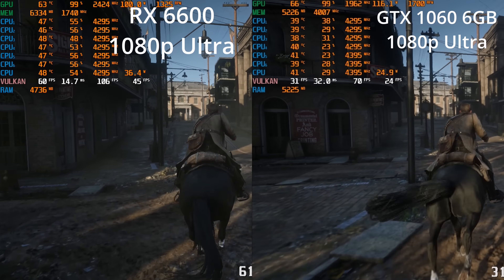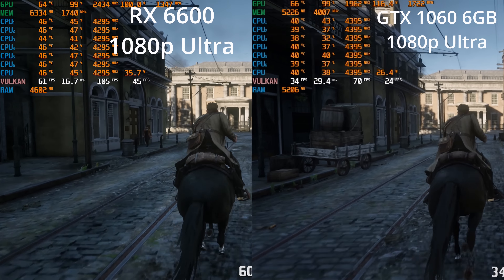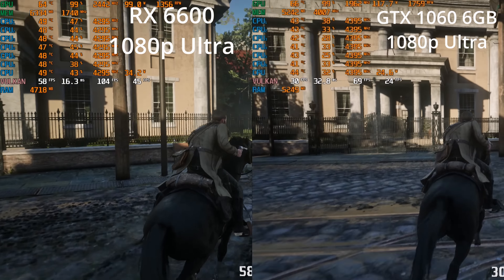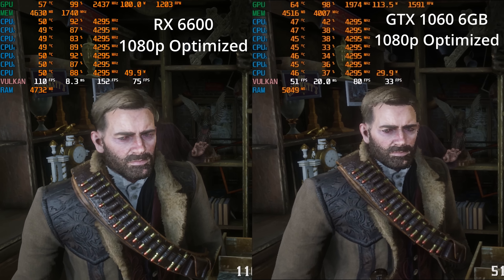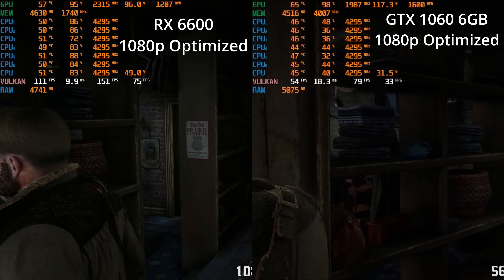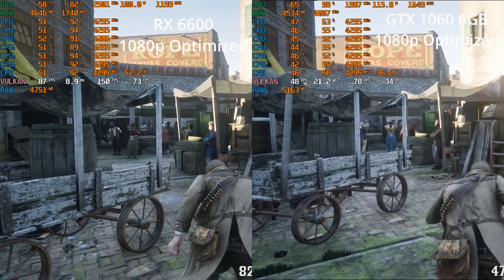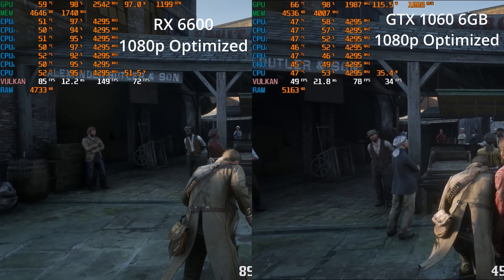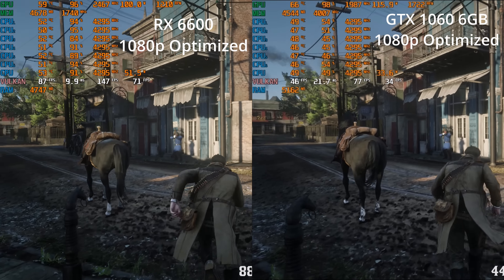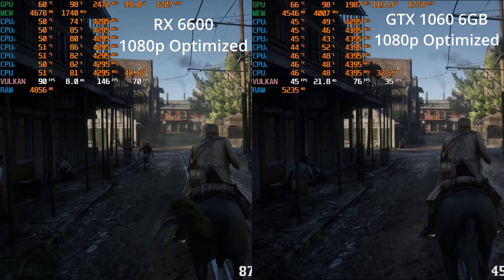We can see that the RX 6600 can handle ultra settings solidly at 1080p. So if you're looking for more of an ultra settings kind of card, awesome. However, even if you can play at ultra settings, I think it's going to be a much better experience with those Hardware Unboxed optimized settings. If we look at those at 1080p, we are suddenly doing a lot better — but you'll still notice the GTX 1060 is not giving us a 60 frames per second experience.